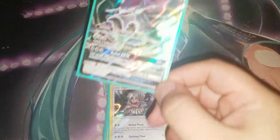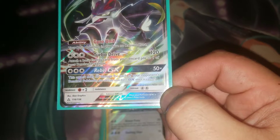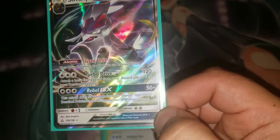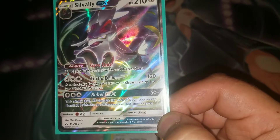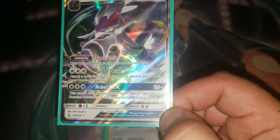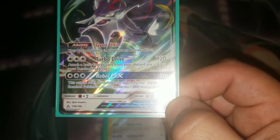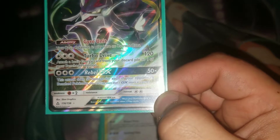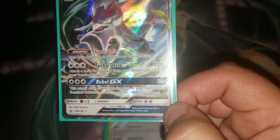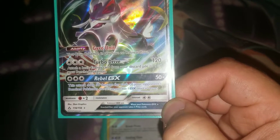Its second attack, Turbo Drive, hits for 120, which is a solid number in the current format where a lot of stuff is getting two-shotted. You're two-shotting Zoroark and two-shotting Lele. If you play any of its memories you can actually one-shot Zoroark — for example, you can add a Fighting Memory and knock it out with a single attack. Additionally, Turbo Drive allows you to attach a Basic Energy from the discard pile to one of your Bench Pokemon, accelerating energy, which is something we need for this specific deck.